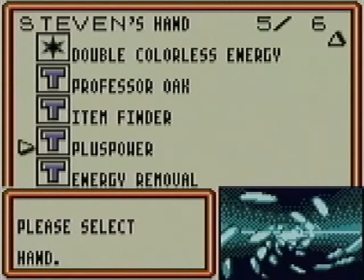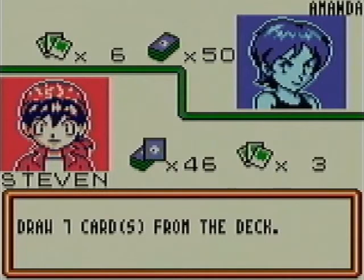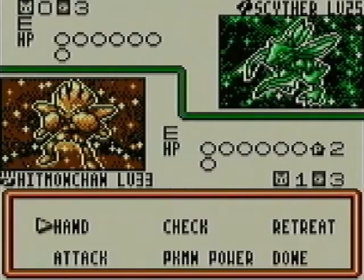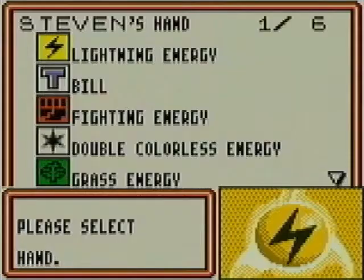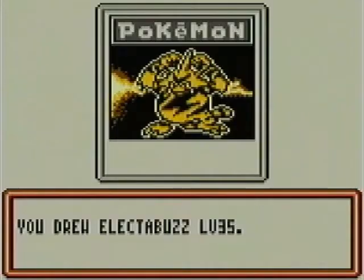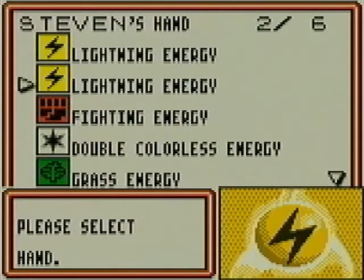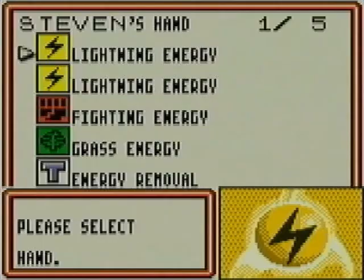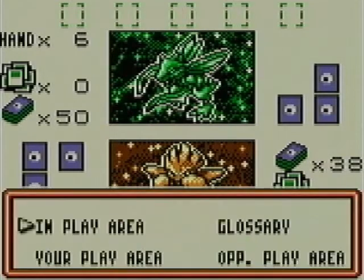I'm pretty sure in this version of the game, Plus Power is actually applied after Weakness and Resistance, even though it really should be before. Which means it should allow me to get at least ten damage, provided I can get a Fighting energy. Play a couple Bills. Which means even if I switched Pokémon I'd still be okay. I've still got an Energy Removal, so hopefully I'll do okay here. And an Electabuzz. Let's go ahead and put a Double Colorless Energy on Hitmonchan so we can Retreat it.